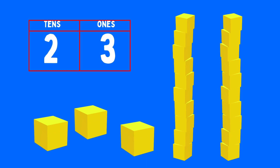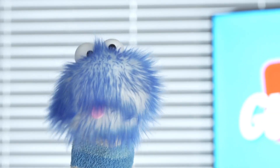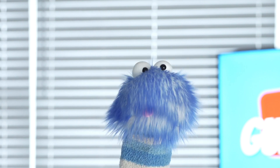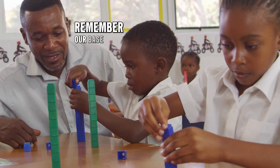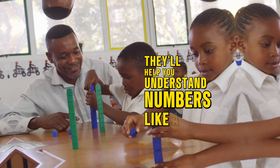So when we put them all together, we have 23. See how there is a 3 in the 1s place and a 2 in the 10s place? And that's what place value is all about — showing us how many groups of 10s and 1s we have. So the next time you're counting, remember our base 10 blocks. They'll help you understand numbers like a pro.